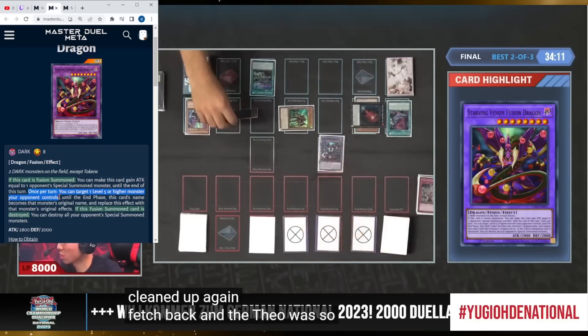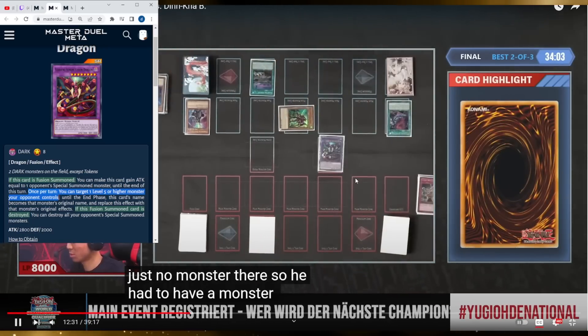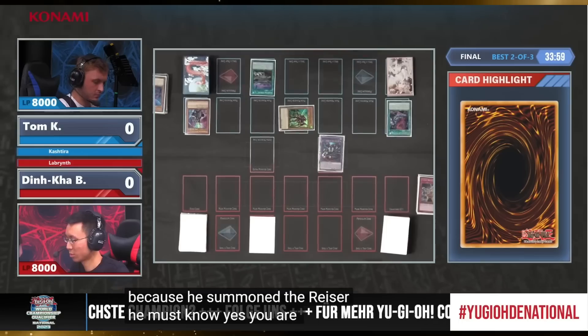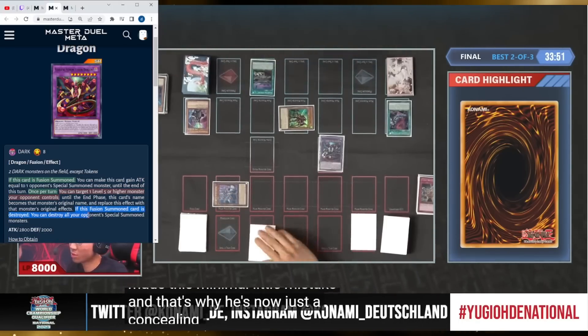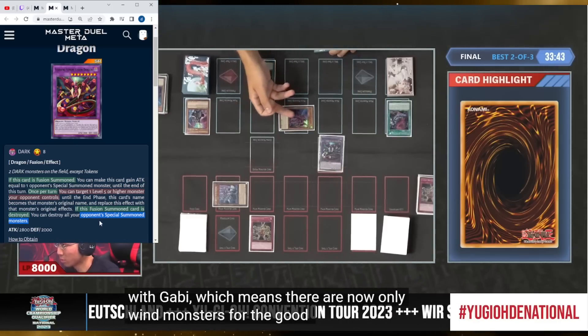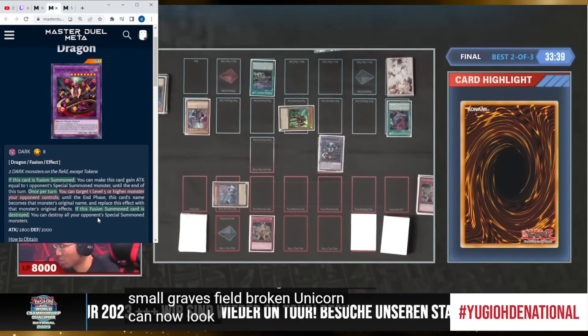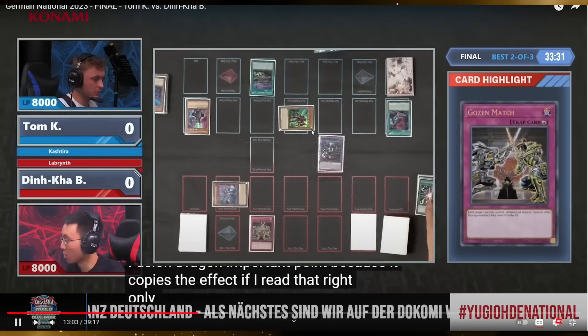He's reading the other effect — some would call it the secret effect — targeting a level five or higher monster the opponent controls. He steals the Fenrir effect and banishes the Shangri on the attack. He did not know — if he had just destroyed Starving Venom he would have protected himself from destruction.